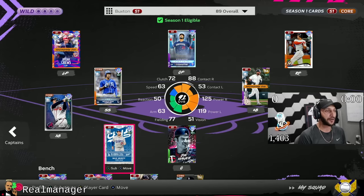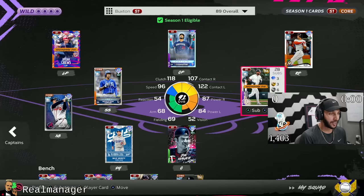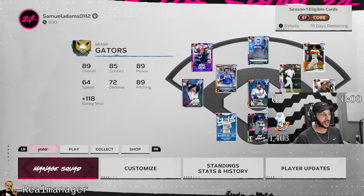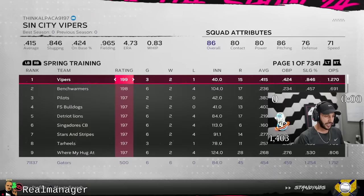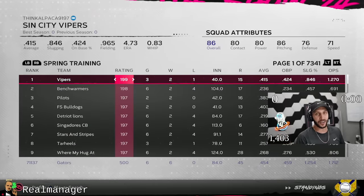We're using the Byron Buxton team build, and Muncy gets a boost — plus 15 power both sides, plus 10 speed, and plus 10 fielding ability. So Muncy, basically without getting paralleled at all, has max power, along with 77 fielding and 63 speed. We're gonna be using him at DH. We're currently 6 and 0, rated 500, and we're trying to make it to the Hall of Fame in this video.